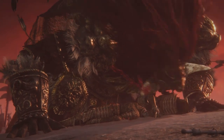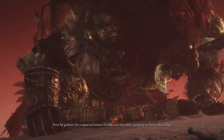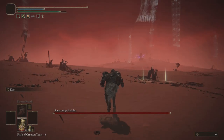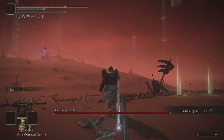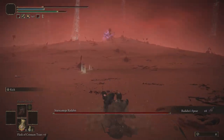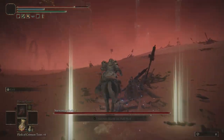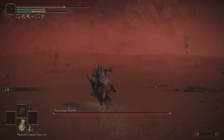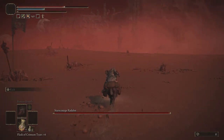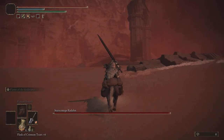Talk to the jester there — he'll talk about the festival. Say you're ready and he'll describe how nasty Radahn is. To quickly cheese Radahn, you need to make sure he aggros you, so run towards him and dodge his arrows. He'll switch up his attack and shoot arrows from the sky. Summon Torrent and dodge, then Radahn will hop on his horse and chase you. Bring him to my location so you can cheese him in one shot instead of risking his meteor attack.